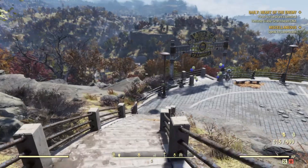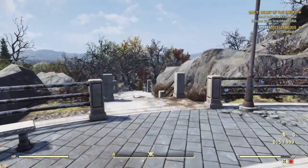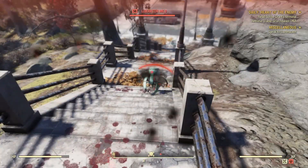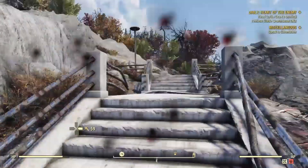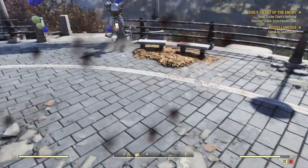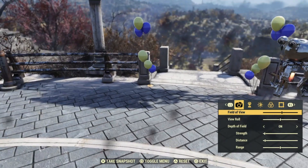But the only problem with this invisibility is that other NPCs will still see you. The reason for this is you're not initially in a stealth mode, or in fact you do not have any type of invisibility or chameleon-type cloak going on. So this is why NPCs or any type of creature out there is still able to attack you. If I were to open up my camera, you guys will clearly see that my character is not there.